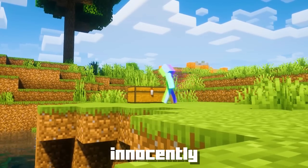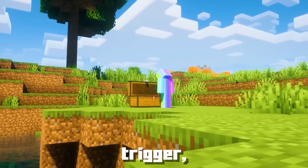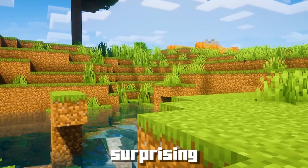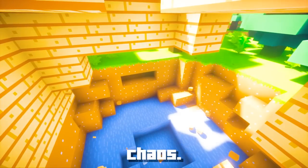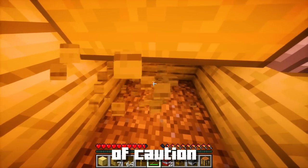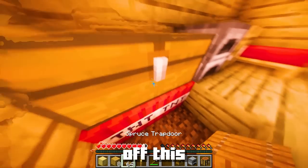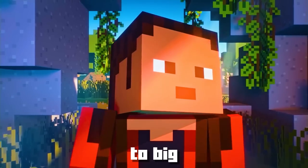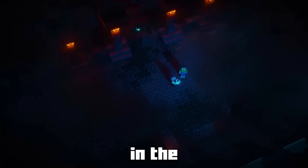Now, when your friend innocently opens the chest, the redstone signal will trigger — and boom! The hidden TNT will ignite, surprising your friends with a burst of blocky chaos. But here's a word of caution: you've got to be super sneaky while pulling off this trick. Your friend catching you in the act could lead to big trouble, so make sure you're as stealthy as a creeper in the night.